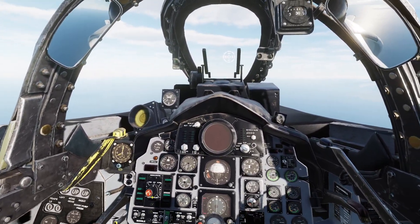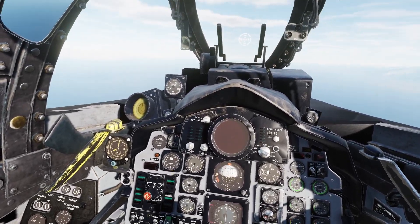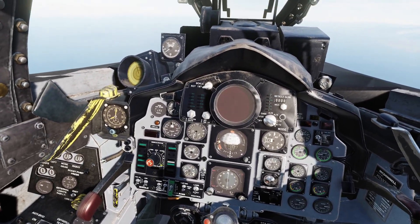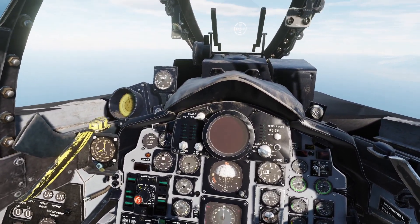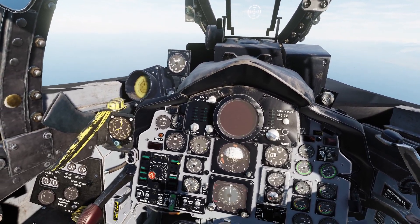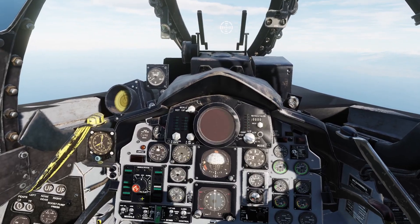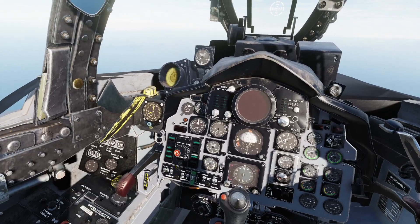I'm going to turn on active pause here, and we'll take a quick look at the missile selector and then have a look at the other controls we need. The missile selector is this panel right here, and its main feature is a knob in the middle. When you right-click it, it rotates clockwise. It has a light or position for each station on the Phantom that can carry missiles, and it has a bottom position which selects all of those stations all at the same time.